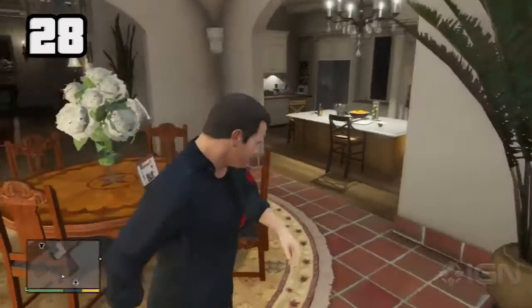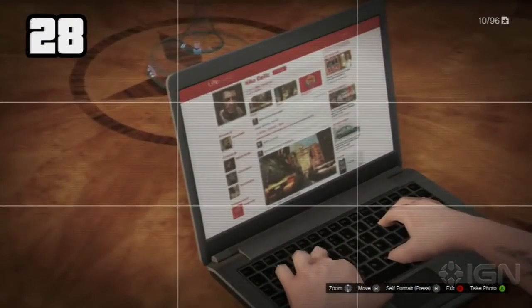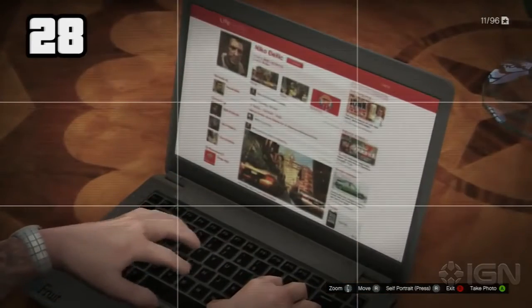At one point in the story, you can see Jimmy looking at Niko Bellic's profile on Life Invader. Niko is the protagonist from Grand Theft Auto 4. His cousin is listed as one of his friends.